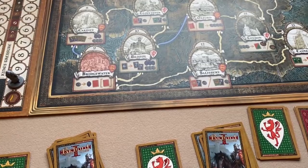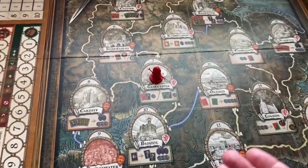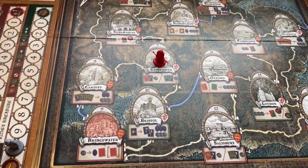On the first turn of the game, because nobody has their character on the board, instead of traveling you choose a starting location, place your character there, and perform the encounter. In future turns you use your movement points to move to different locations along roads or, once you have a ship, across water.